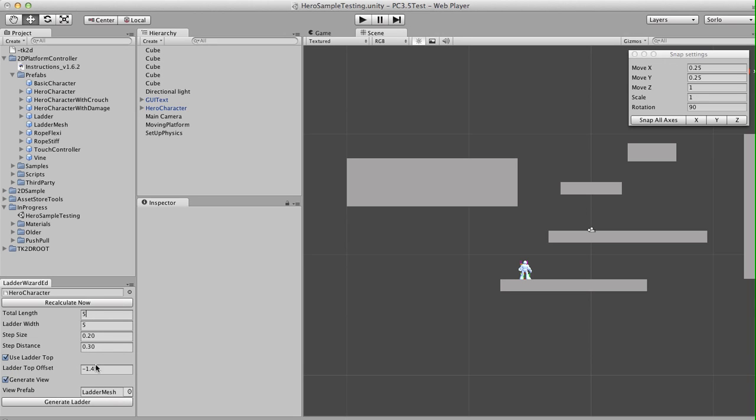We can use this to set various settings on the ladder. For example, we can make a ladder four units high, one unit wide. We can set up the size of the steps, but we can also automatically calculate those values based on a character. So at the moment we're using the hero character, and it's calculating automatically that the step size should be 0.2 and the step distance should be 0.3.